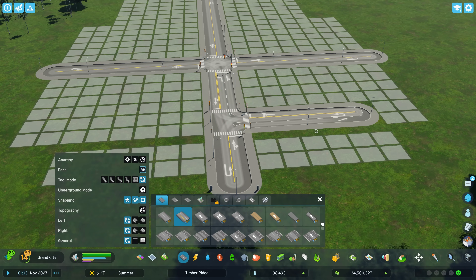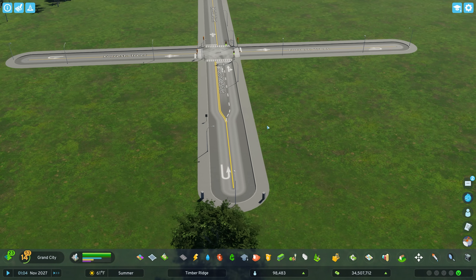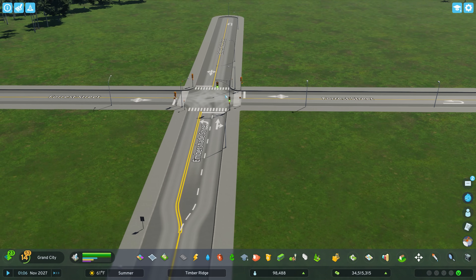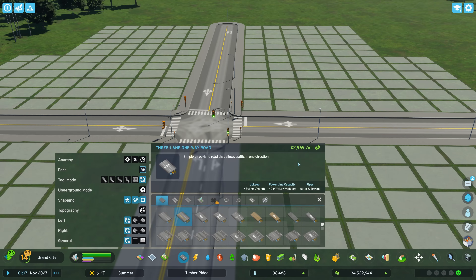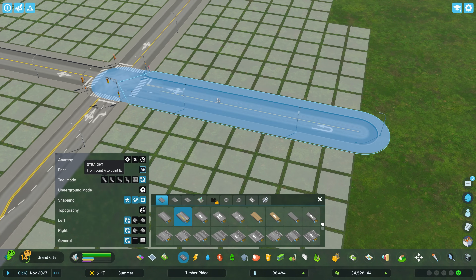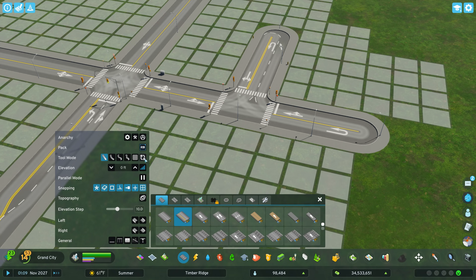Then we're going to go to replace with the asymmetric road, go like that, and then we can come back here and delete that road. And lo and behold, we have our dedicated turn lane. The traffic signal will not have a green arrow type of thing, but if you wanted to do this on all of the parts of this intersection, you could do that.